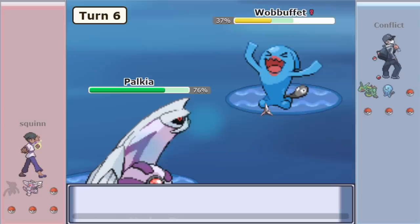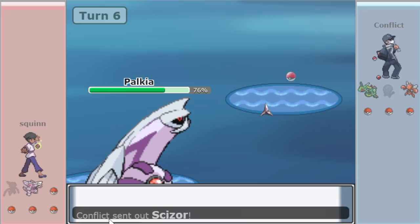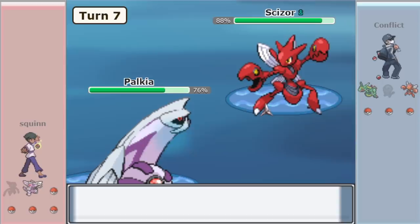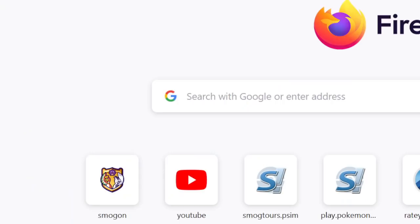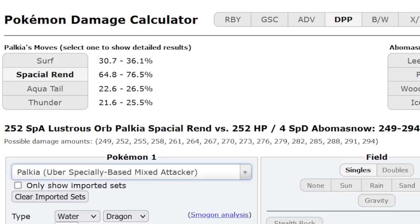Wobuffet was at around 37%, so it probably would have had a chance to live the Spatial Rend, but Palkia Hydros it anyway and down goes Wobuffet. This is one of the many awesome things Palkia can do. With Spatial Rend, Hydro, and Sub, you assume it's a Kyogre check — it probably has Thunder. Still, sending Scizor into it is pretty ballsy. That Hydro was really brutal. I want to check the calc — it didn't feel Lustrous Orb against Wobb — I think it's just Scizor without SpDef investment taking that Hydro. I feel validated.